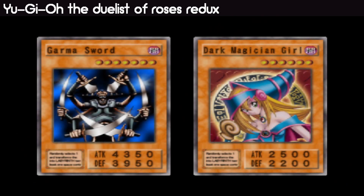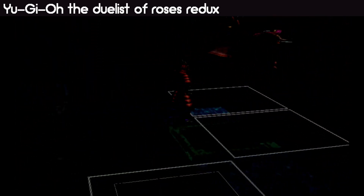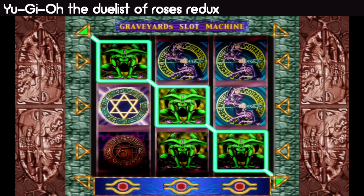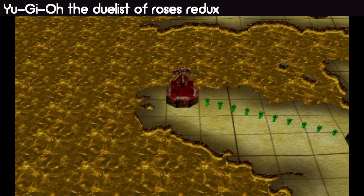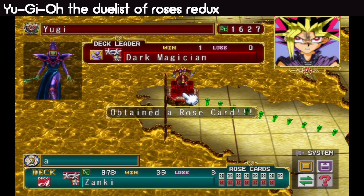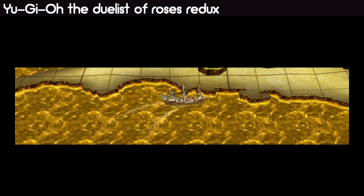Look at how many cards he had on the field. I'm assuming there's probably a Spellbinding Circle, and he ended up drawing Raigeki. He probably had something like a Spellbinding Circle and maybe Monster Born, or a Dark Energy he laid on the field instead of using it on his monsters, or a Magic Jammer — something like that.